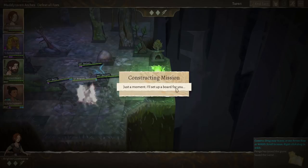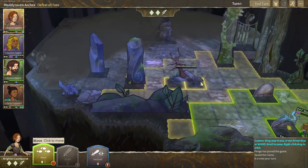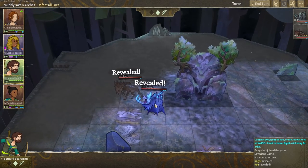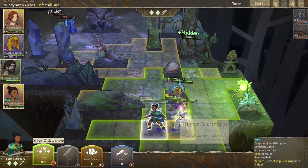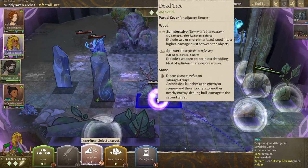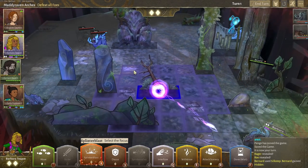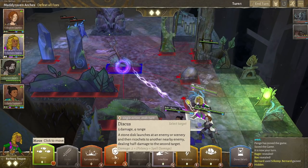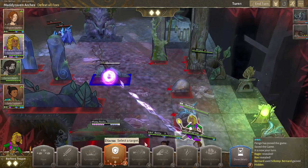We got a legacy point and now we have to go and do some fighting. There are two rows, a raccoon, and a rager. Can we see any of them? No, we cannot. Bernard, can you go just there — does that give you sight of any of them? Yes it does — two of them. You should silk step to just there and hide, because you got hurt last time and it made us all sad. Barbara, can you interfuse with that dead tree and then splinter blast anything? I think they're too far away.